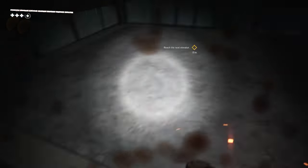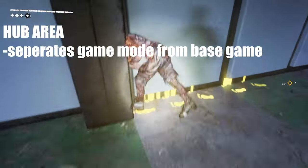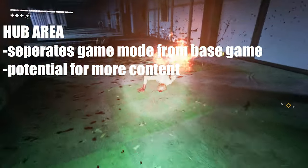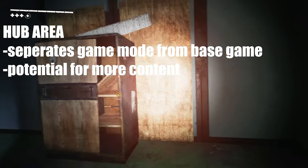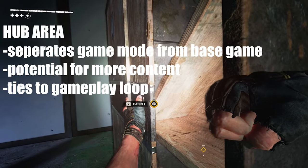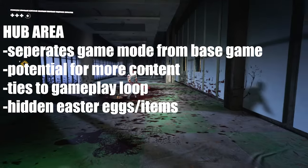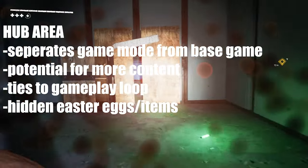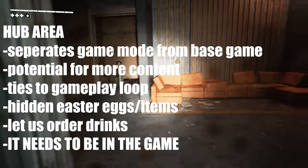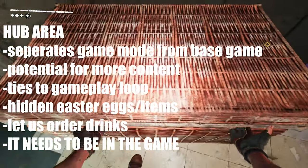The next thing on the list is a hub area. I would really like if the game mode were separate from the base game and had an entire hub area in which you could spend something like hope coins, collectible not only by completing the raid but also by exploring — encouraging you to not speedrun but rather explore every room. The hub should also be built like a parkour course with hidden things, kind of like the Fisheye but smaller, where you can actually order a drink at the bar. This is the idea I would like you to push out the most; if you haven't done the survey yet, keep this idea in mind as feedback.